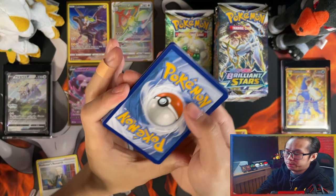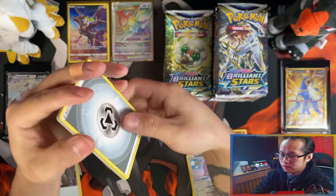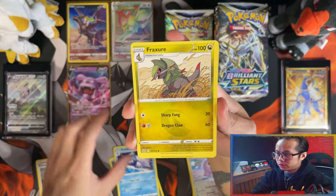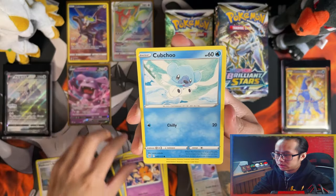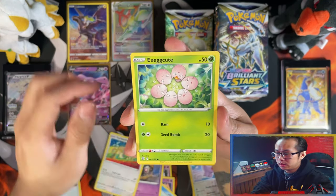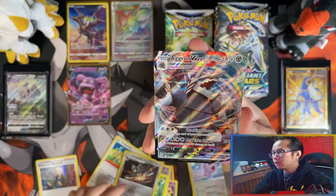If I could pull the big, most expensive cards in the amount of products I've got at the moment, when it comes to buying singles — when I start buying singles — that would make it so much easier. I won't be spending as much on singles to complete the master set. King Clang, let's go!